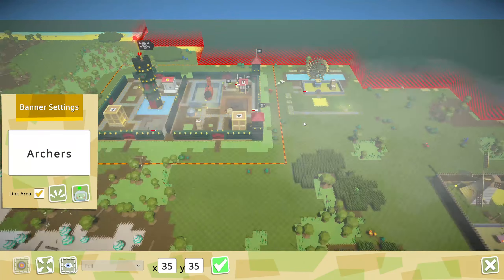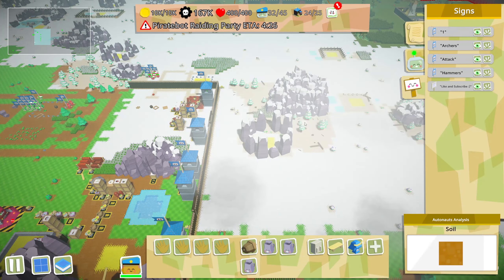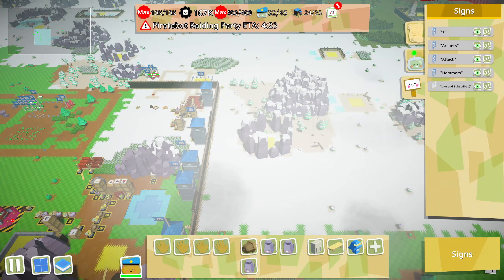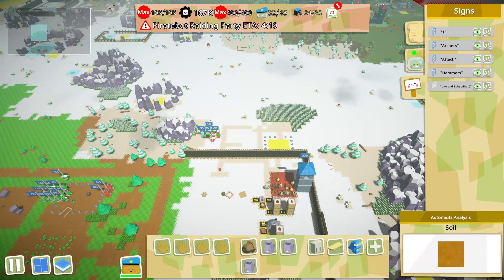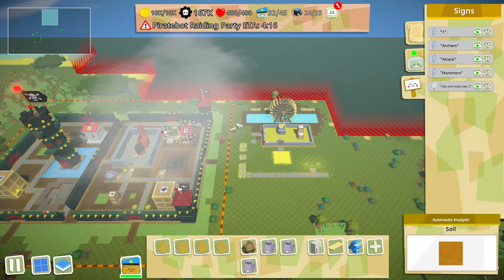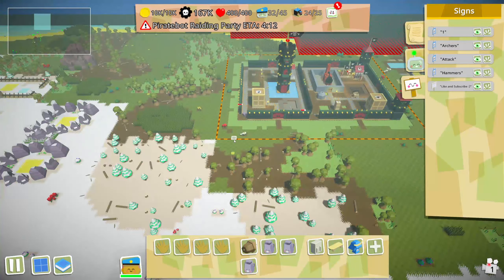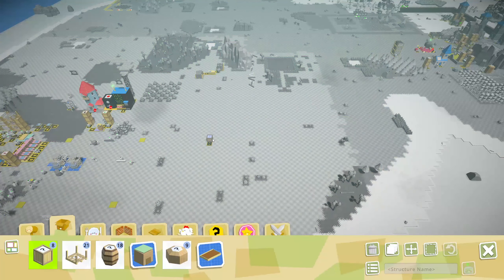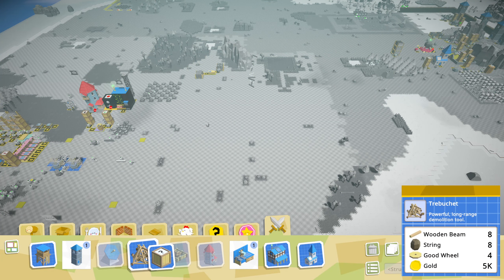If we need coal then we gotta go get the coal - there's not much else we can do. We've got four minutes. I wonder if I should just wait - I don't want to get up there and lose my entire army and then find out I don't have enough to defend. Did we unlock some new stuff?